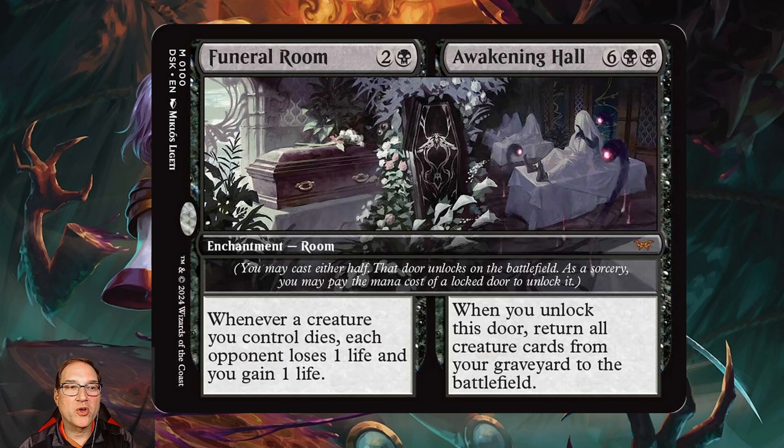The winner here, and why this is a mythic, is Awakening Hall for six and two black mana. When you unlock this door, return all creature cards from your graveyard to the battlefield. This works well in a mill-style deck where you're milling lots of things into the graveyard, and then in the late game you just unlock Awakening Hall and they all come back. I think this is definitely standard playable in the right graveyard strategy build.